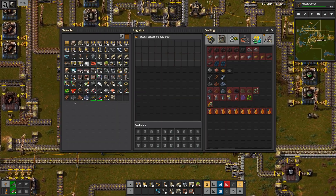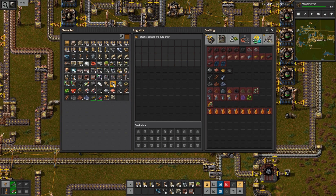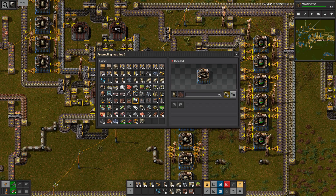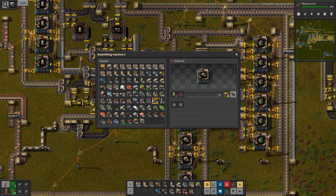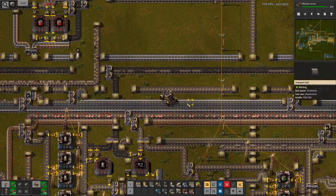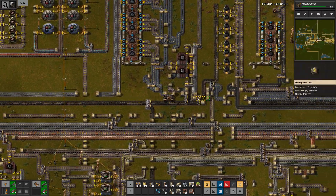Maybe I can also lose solid fuel or steam engines somewhere. They are produced here, so I can just throw them into their production facilities. Okay, a few more spaces open, and now I want to fetch actual inserters.